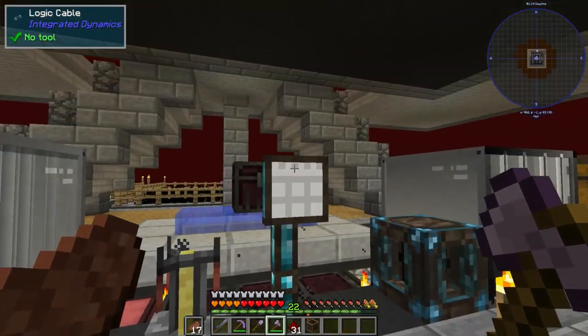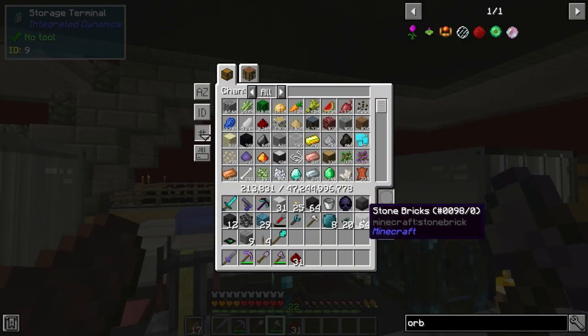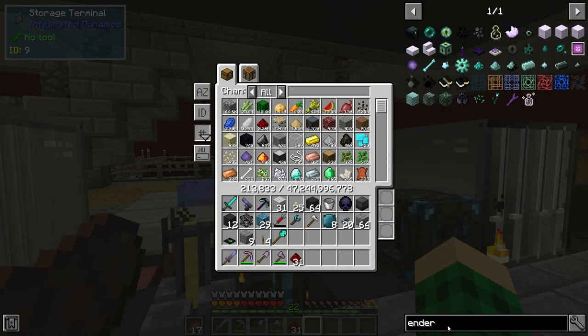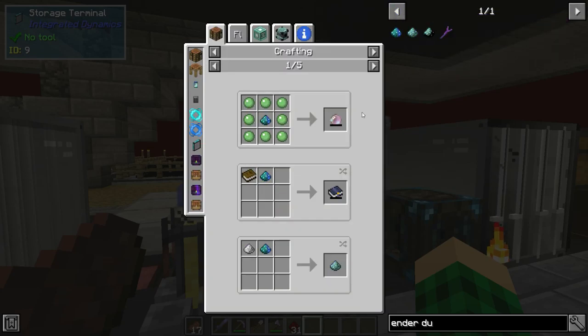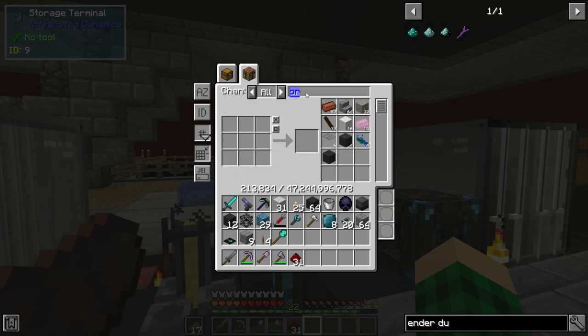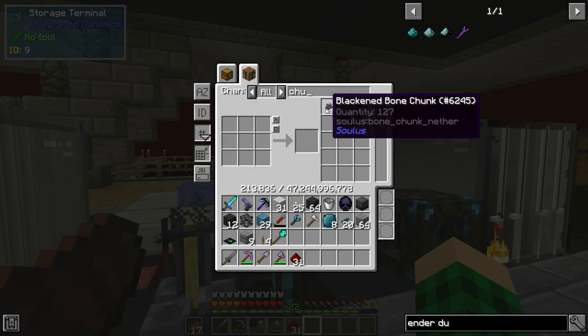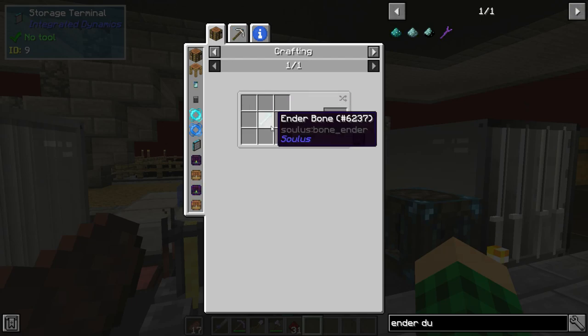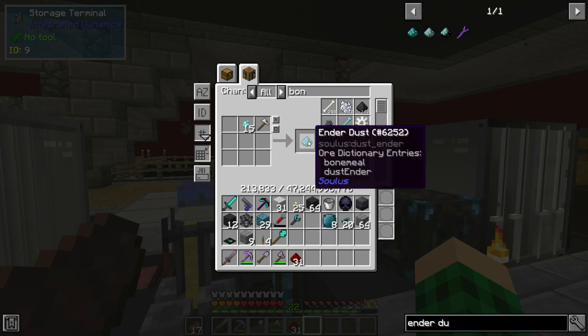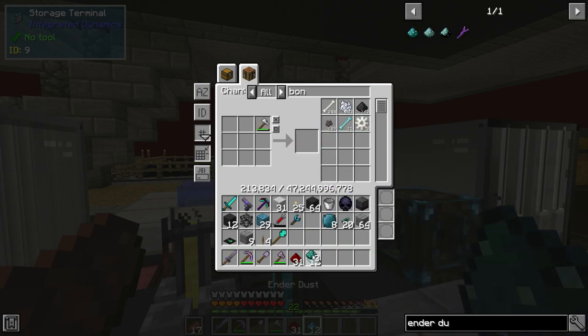I needed some more of those orbs, and that requires ender dust. Ender dust is gotten by ender bone chunks and the sledgehammer. Do we have any? We have blackened bone chunks but we don't have ender bone chunks — we need ender bones. I have 20, so we can get at least a couple. Let's say 15 for now. We'll take our sledgehammer and get ourselves a bit of ender dust like so.